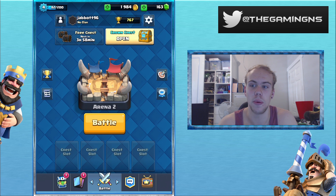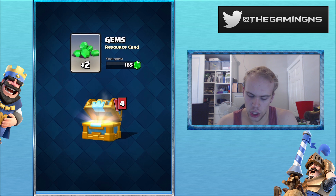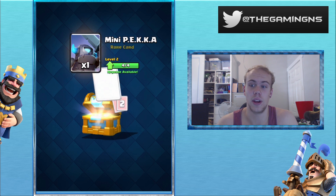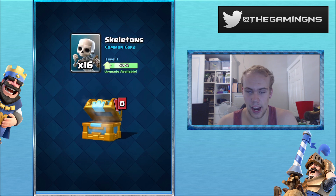And finally, let's open the crown chest. 209 gold, two gems, level 2 mini pekka — sweet! Some spear goblins, a fireball, and some skeletons.